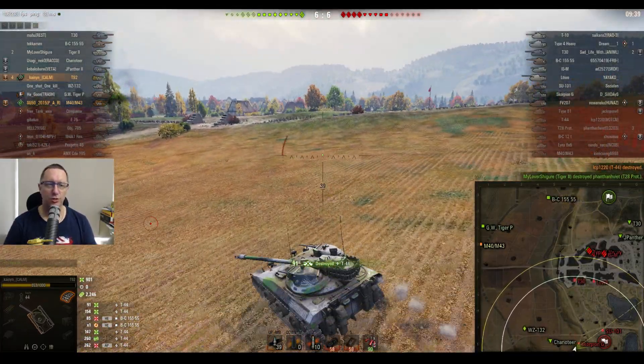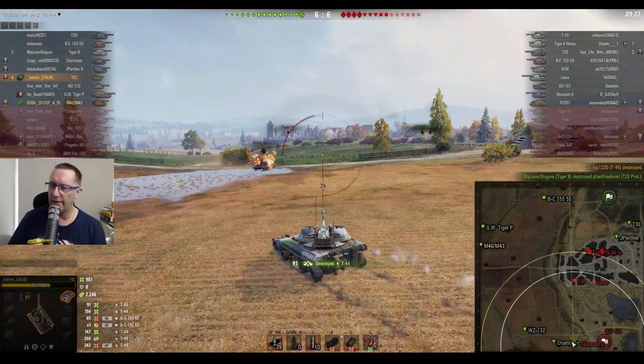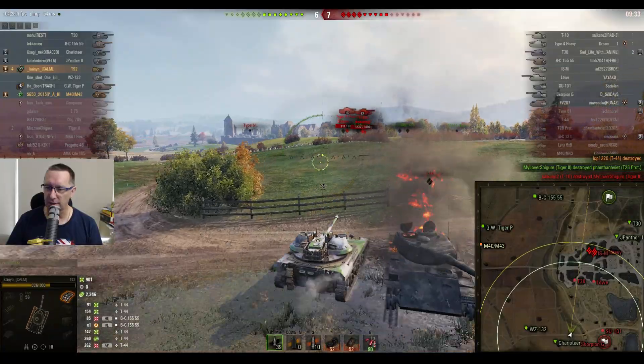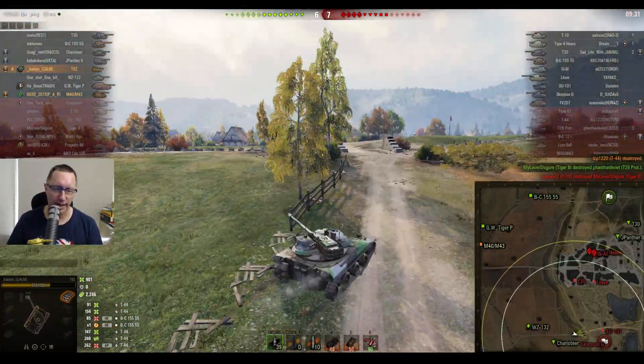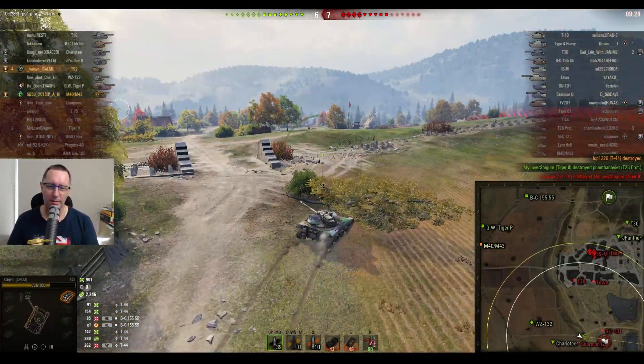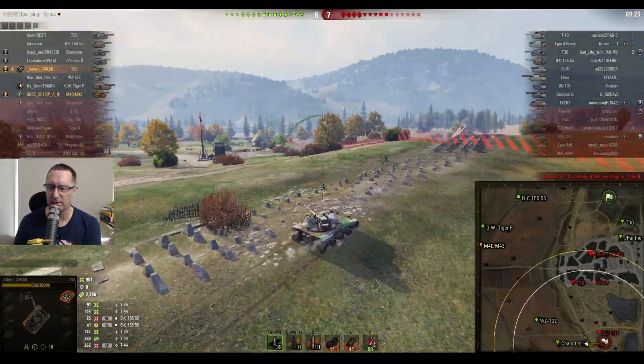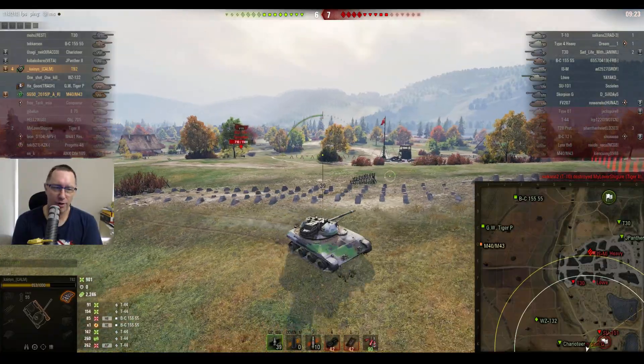He auto-aims, shoots, kills. That's kill number four and that's evened up the scoreboard again — 6-6. Then 6-7 as the Tiger II goes down. Four kills to Kanyan, 901 hit points of damage done. Doesn't sound like a massive amount of damage, but he's got 2,246 assisted damage. He's certainly leading from the front foot.